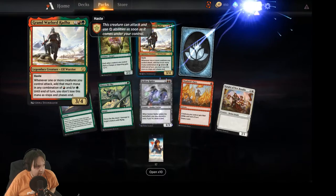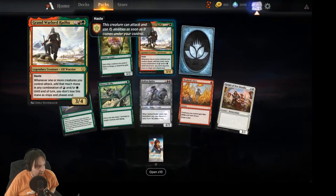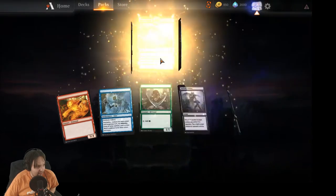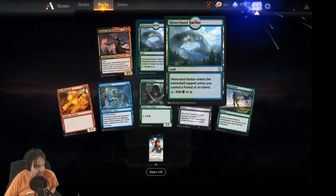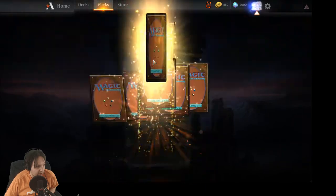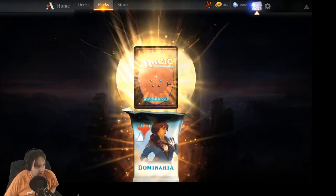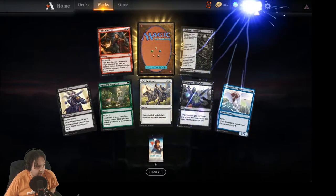Three Radhas now — wow, can we get something different please? Into the Unknown — blue-green land — I don't think it's terribly useful but nice to get some lands. Rare wild card — not bad. I've been able to open the vault a couple times now.